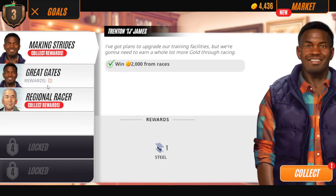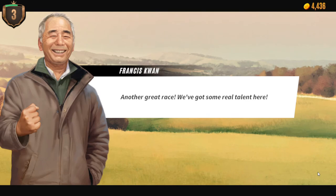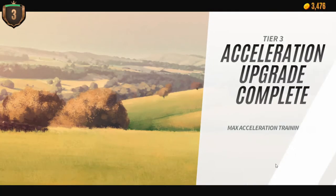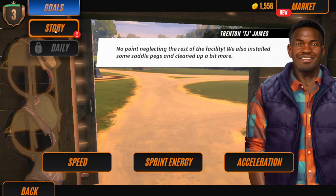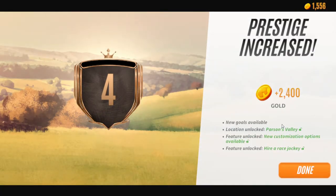Now we have both of these goals completed, so you can collect this one and also collect this one. This is the final one - you want to go to your facilities and upgrade all of them. Now when you finish this goal you should be leveled up to prestige level four and you'll receive 2400 gold, a new race, and then you have the feature to hire a jockey.